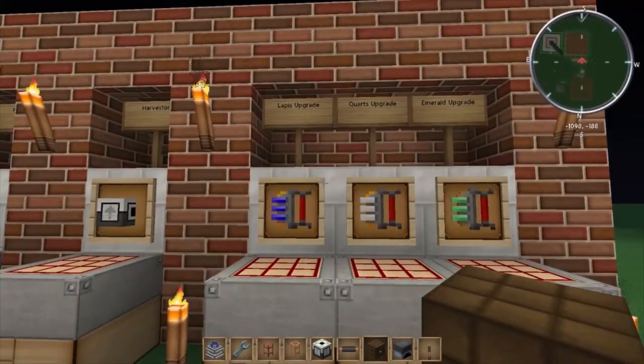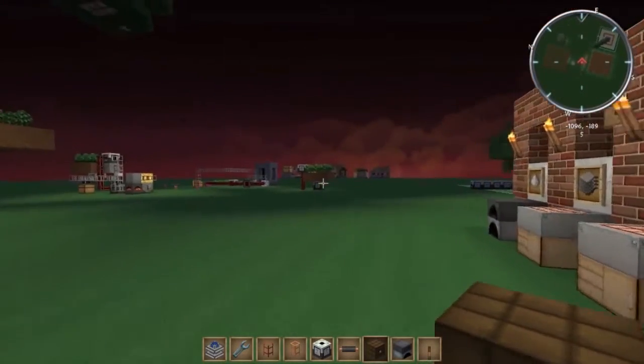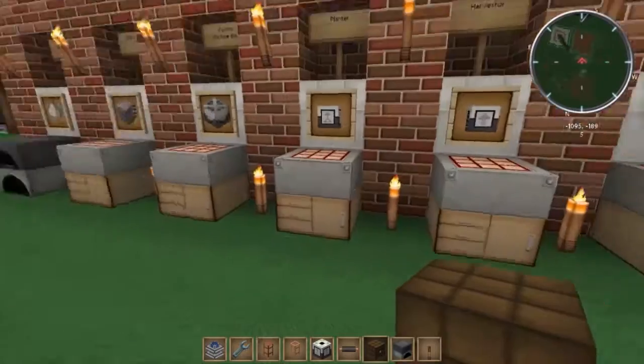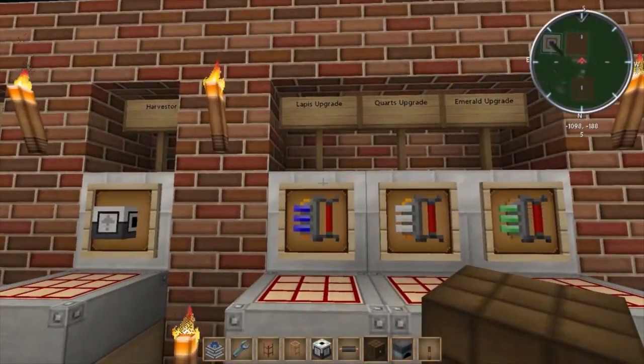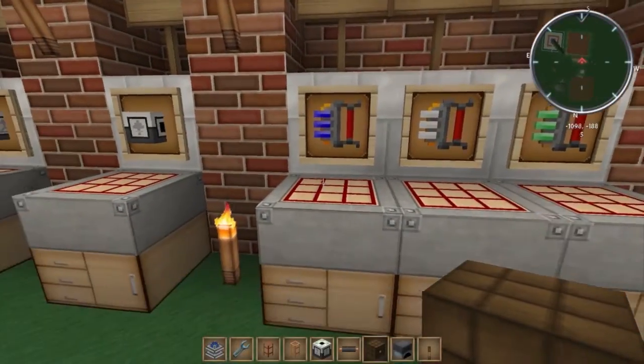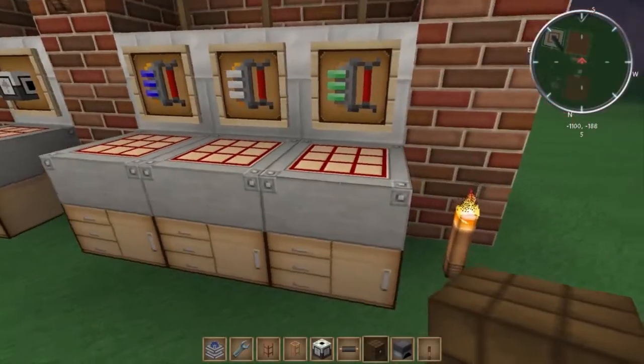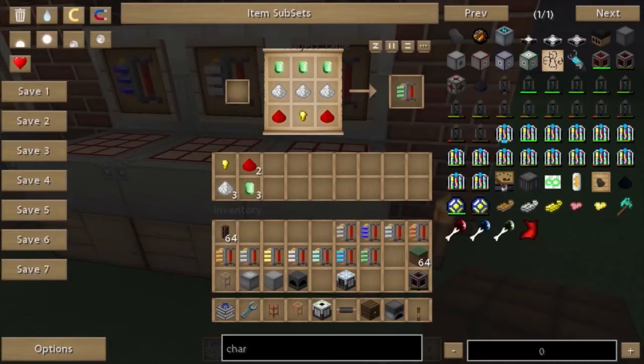Then you've got to decide how big you want the farm to be. The default size is just three by three, which is that little one over there. There are upgrades you can make to fit in the machine block — the first one is a lapis one which increases the radius by one. And then right at the end there's an emerald one, which is quite expensive but increases the radius by 11.